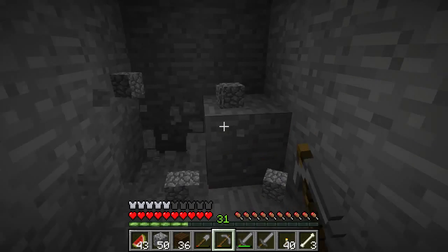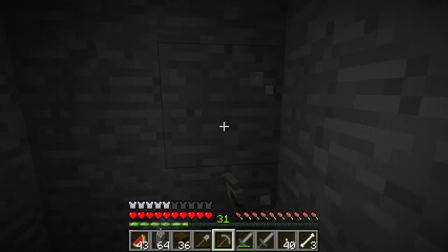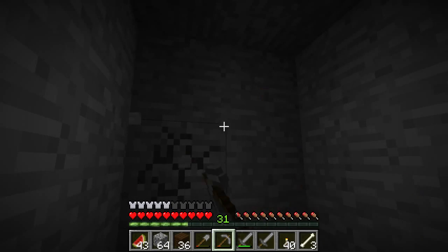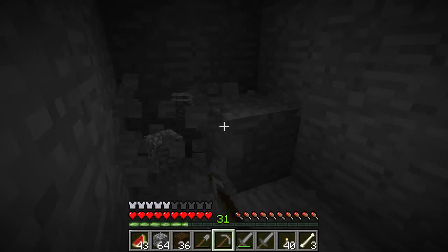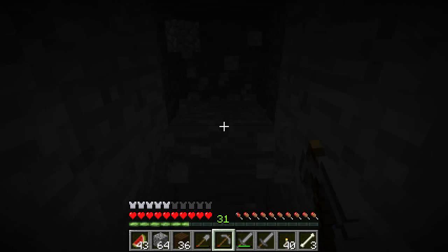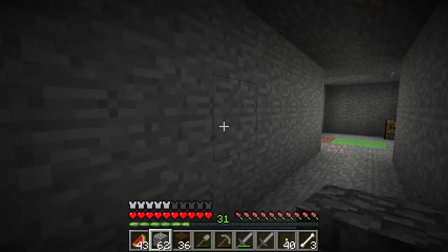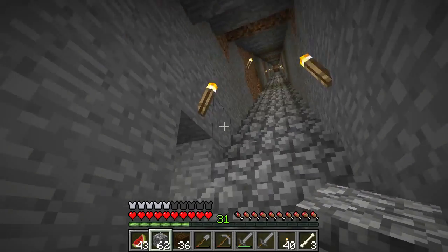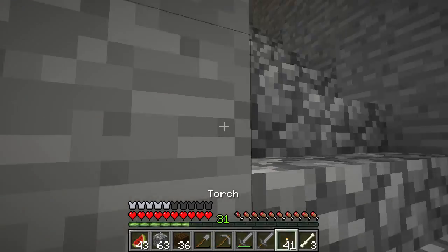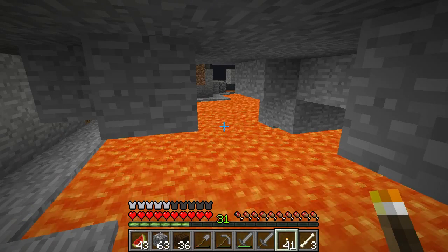Ooh, spooky noise. So scary. I kind of really want to find that lava, but I feel like I already found it before. Sounds so close though. Is it this way? It's going to drop on my head probably. Yep. I was right. Probably did already find it. I've got a hole right up here. I don't see how I could have gone in there and not found it. We got a torch there. Already found it. That was a waste of two seconds.